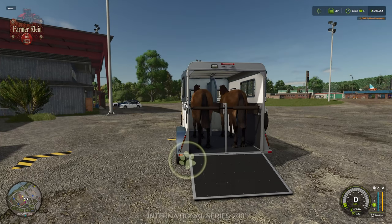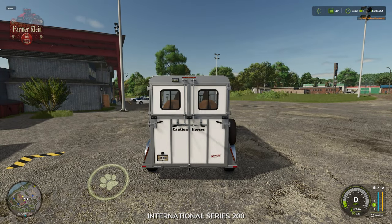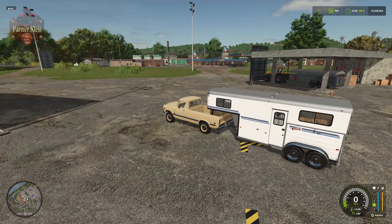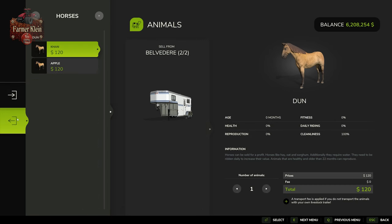Once you do that, we can fold everything up and drive them back to our farm. When the time comes to sell these horses, we're going to repeat the process by loading them into our trailer, bringing them down to the animal dealer, and selling them. Right out of the gate, these are newborn horses and they're only going to have a real value of $120 — so they lose a lot of value pretty quickly.